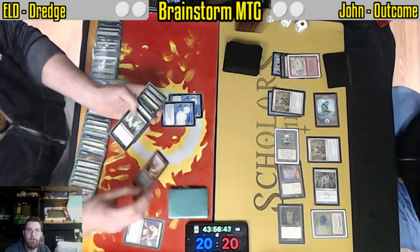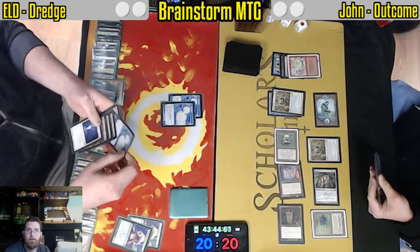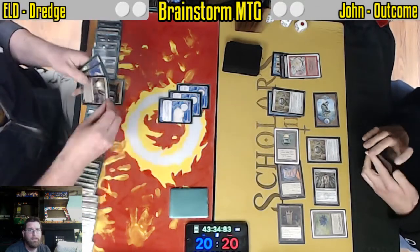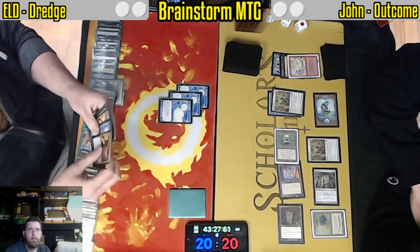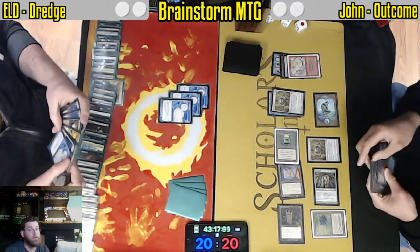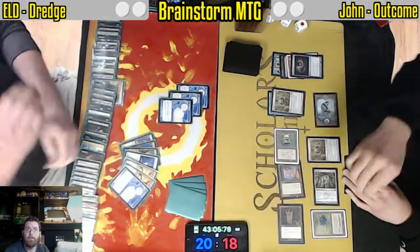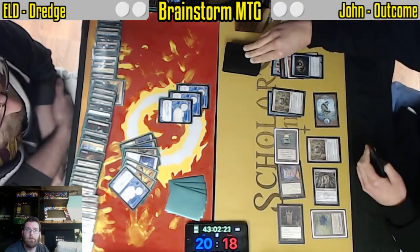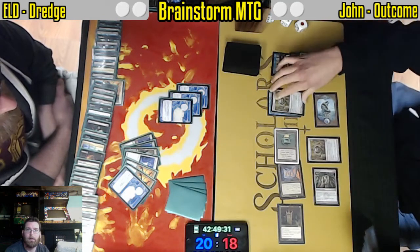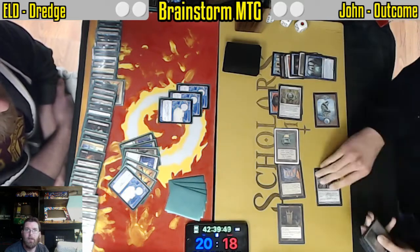Going to be able to dredge literally the entire deck here. Leaving just four cards left — still very dead to Memory Jar, but outside of range of Ancestral Recall. So the brakes are pumped a little bit. Will it matter? Is John just going to take a first-turn win in this finals? Paradoxical Outcome.